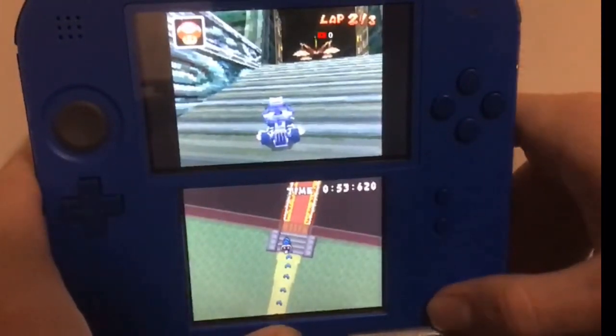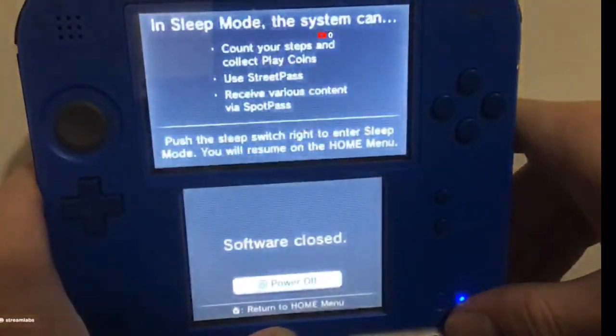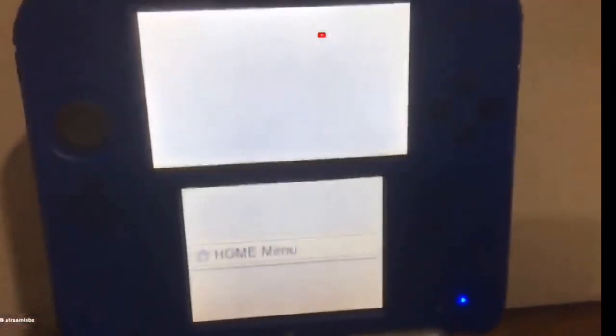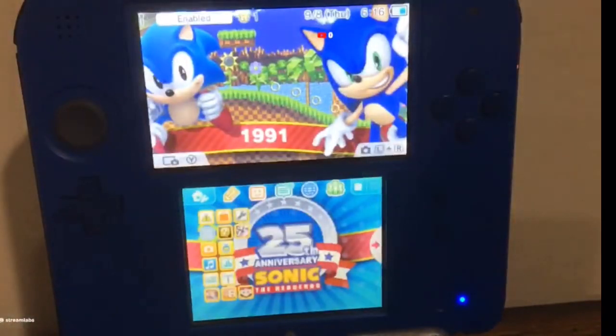All you've got to do is either power this off, or - software closed - you could just return to the home menu. That's even easier. Either you hit the power button or just hit the home menu like I did the first time.